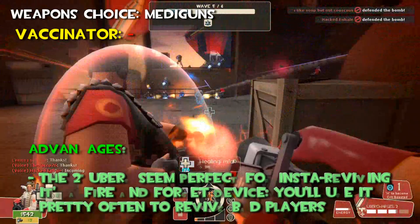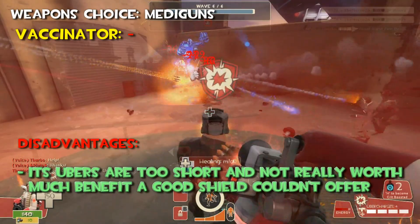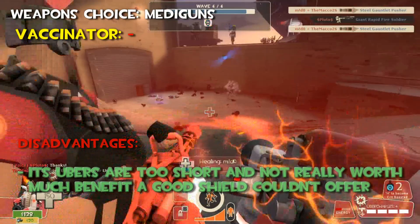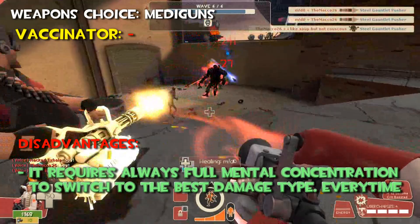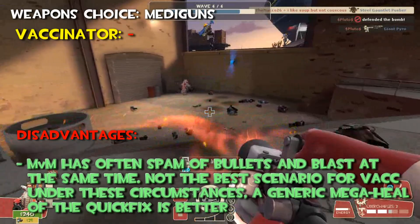The most important advantage is that the two-second Uber seems perfect for insta-reviving. It's a fire-and-forget device — you'll use it pretty often to revive bad players. Now the disadvantages: its Ubers are too short and not really worth much benefit that a good shield couldn't offer already. And then it requires full mental concentration from you to switch to the best damage type every time, all mission long. MVM has often spam of bullets and blasts at the same time — not the best scenario for the Vaccinator. A general mega-heal from the Quick Fix will be better.